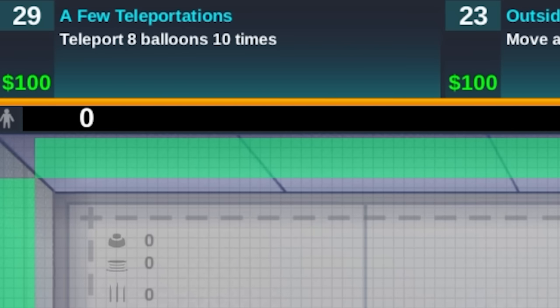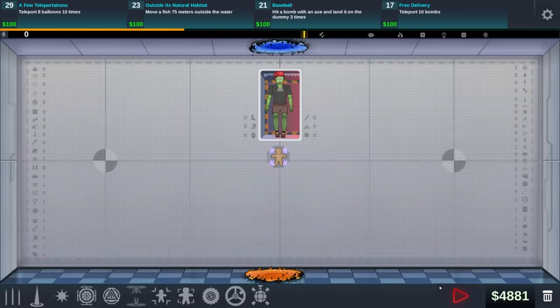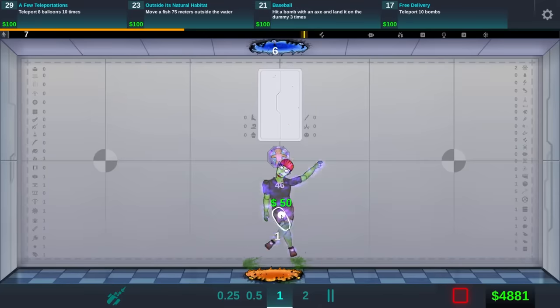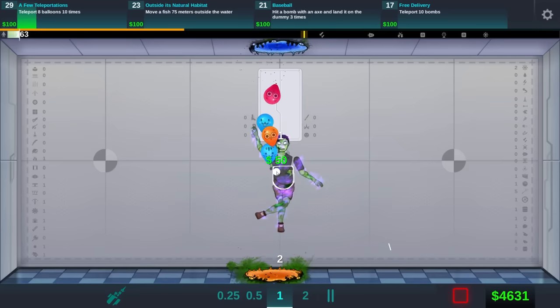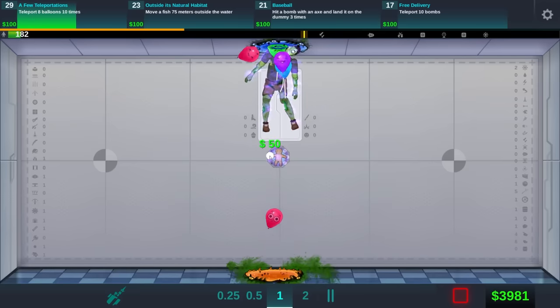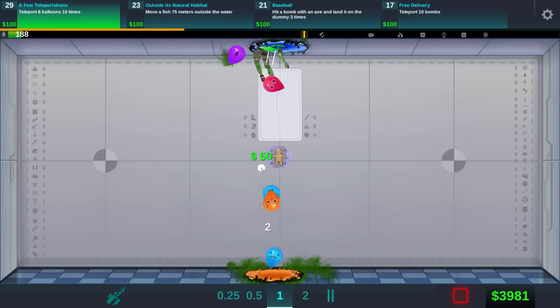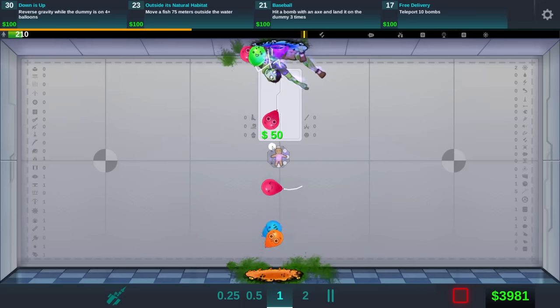Teleport eight balloons ten times — these guys sure do love their balloon challenges. I think if I place a big voodoo doll, that should make it where he... okay, get caught, please. I wanted you to not be able to teleport for one second. Wait, I think this is kind of working — keep doing what you were doing, man. There we go — that should be a lot of balloons. And done! I don't understand that challenge, but I did it.